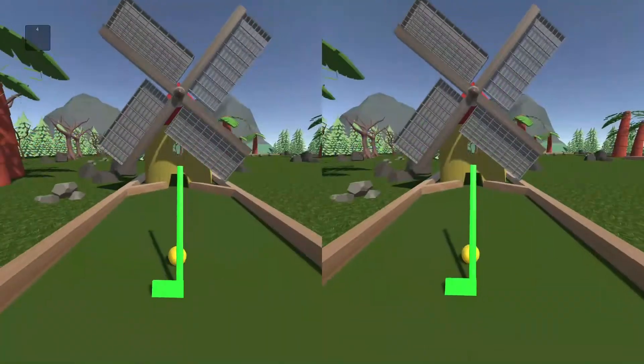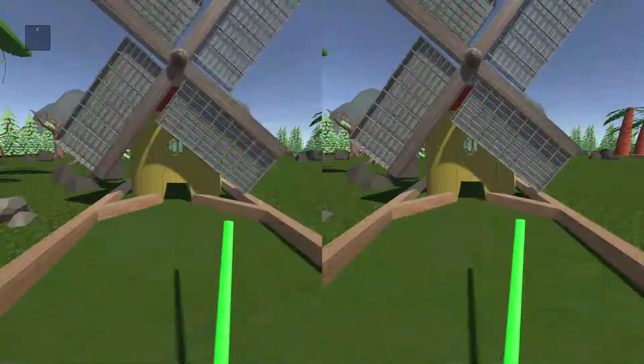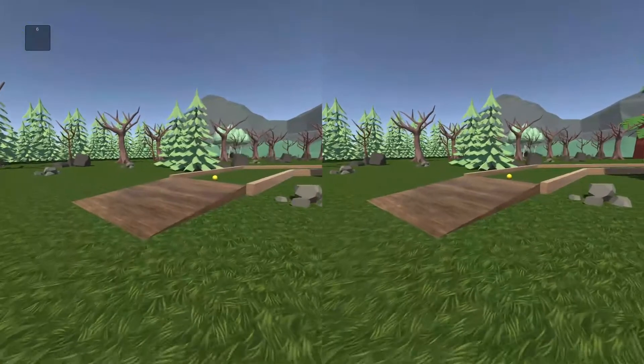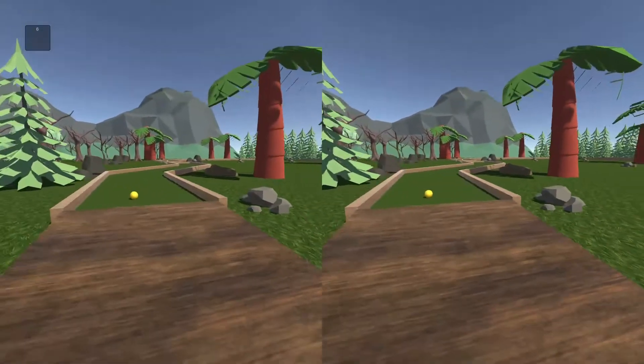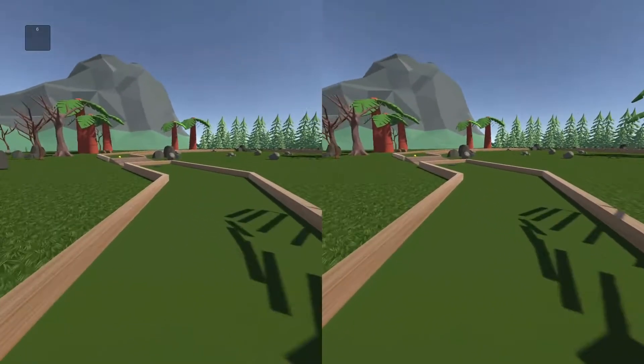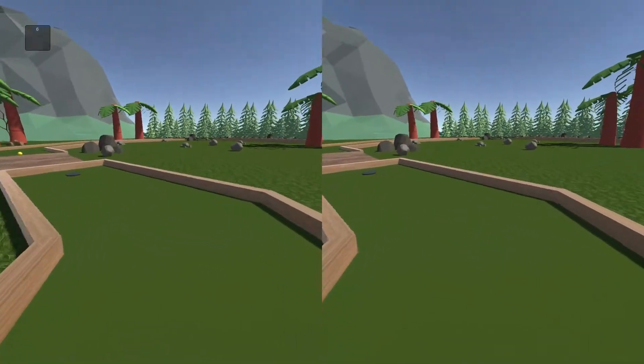You just walk into the ball with a bit of force — walk into it like that. The score is added as a total; it's not per hole, it's a total for the entire course.